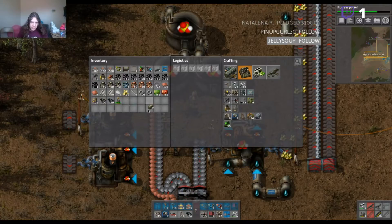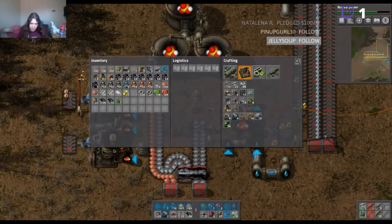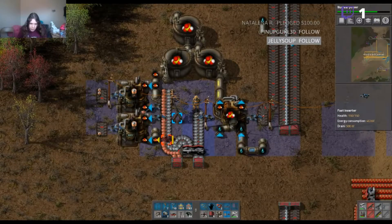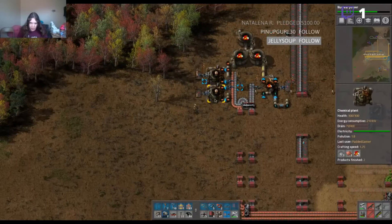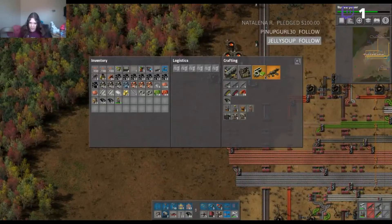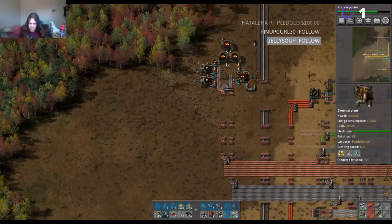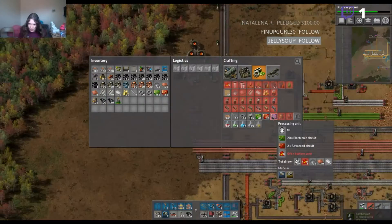We need to have these in slightly different positions. All the way down to there would be ideal. Now it should just be able to feed like that. It's a little bit spaghettified but it gets the job done. Now all we need for high-tech science packs is processing units. Processing units require sulfuric acid as well, and they require advanced and electronic circuits.